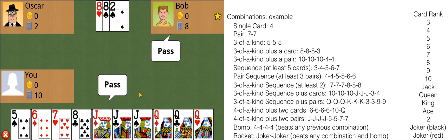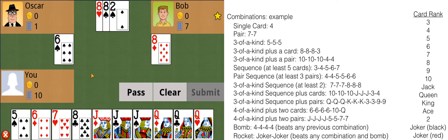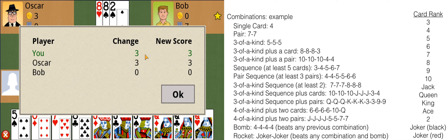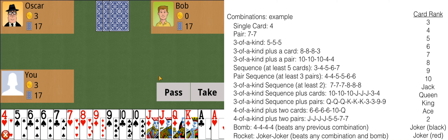A player who passes on one turn can still play if play returns to them. The current set of cards keeps going even if one player passes — you need both other players to pass consecutively. So if I pass and then Oscar and Bob play, it comes back to me and I can still play. Also, only the same type of combination can be played against each other — so a sequence of 6 cards cannot be played against a sequence of 5.